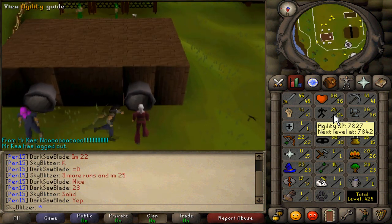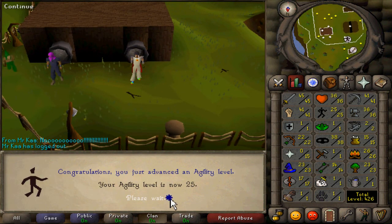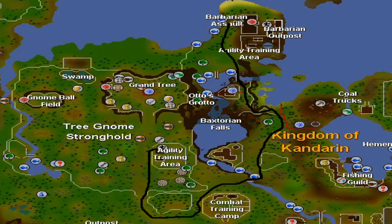If you want to get around in RuneScape efficiently, leveling up your agility just a few levels to around 25 or 30 is a good thing to do because your energy recharges faster when your agility level is higher. To get to the place to train your agility from level 1 to 30, you're going to want to get a gamer's necklace and teleport to the barbarian outpost, then follow the path drawn on screen into the gnome agility training arena.